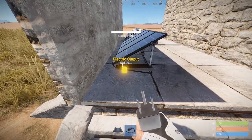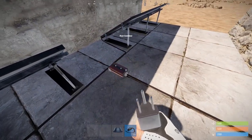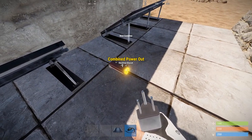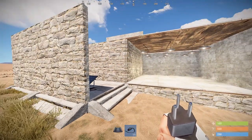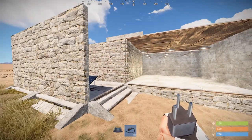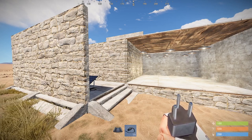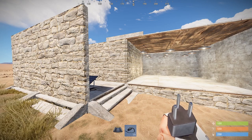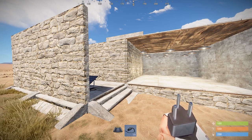You can see that the electrical output on both of these is now zero and the root combiner is not putting any power into the circuit behind this wall. This is operating on a battery backup that automatically switches over when the power drops below whatever threshold you set. Let's have a look at how to build it.